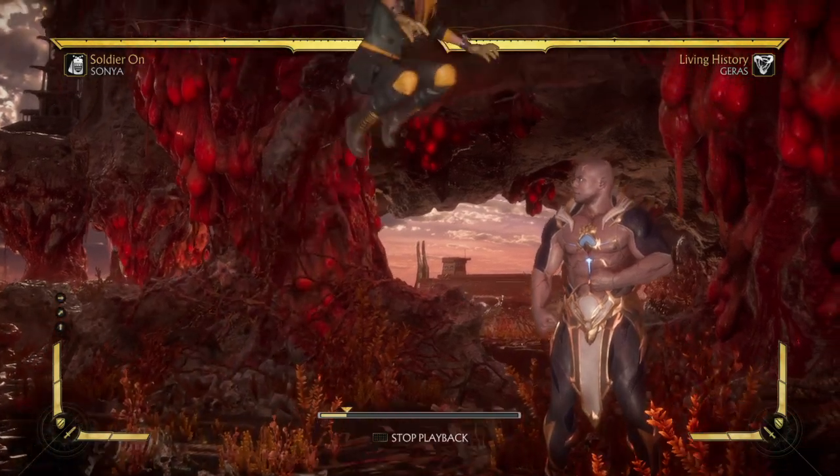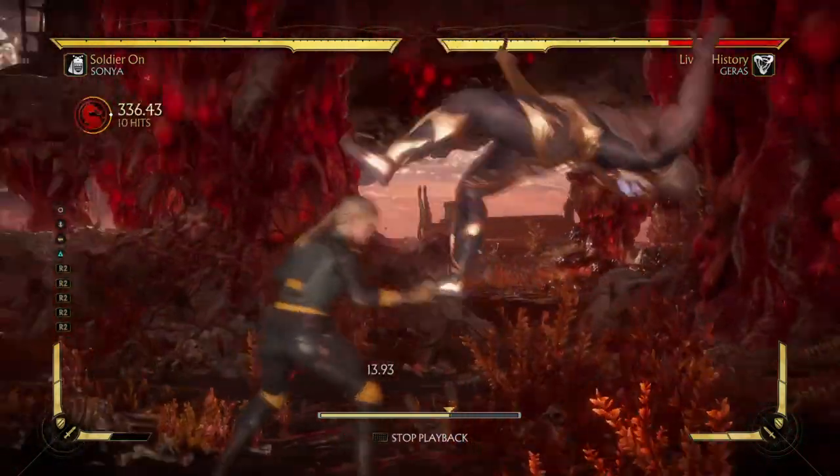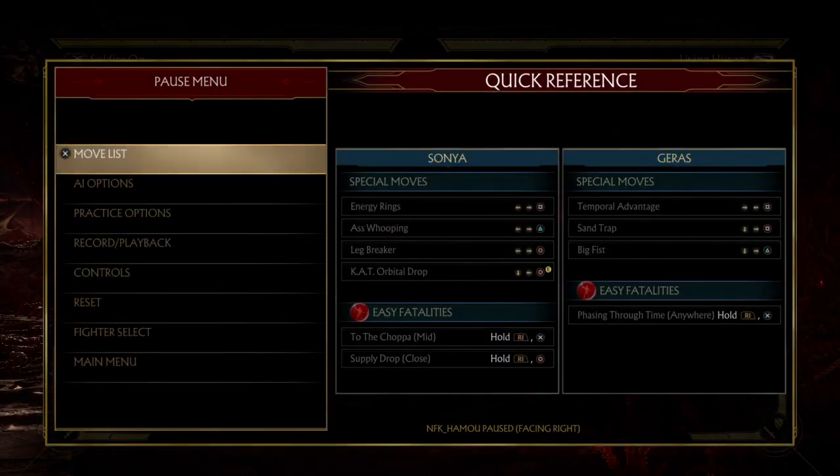Sixth combo. Third jump combo in the corner. This could be optimized, but it's actually nearly 42%. Amazing.